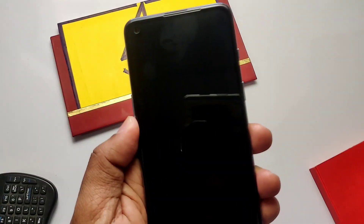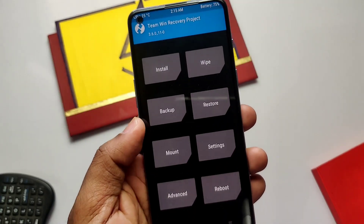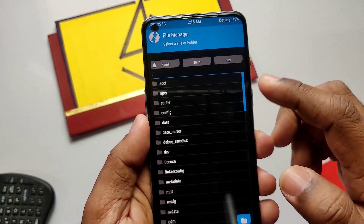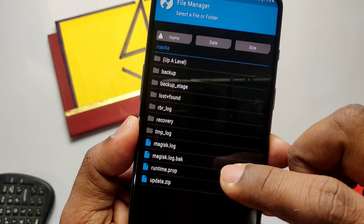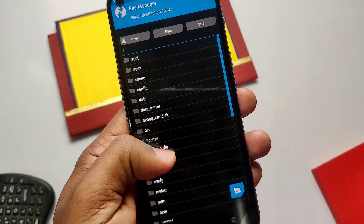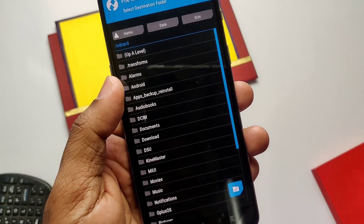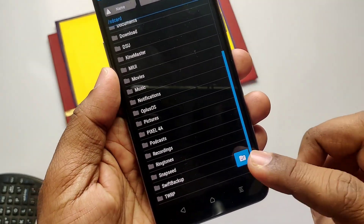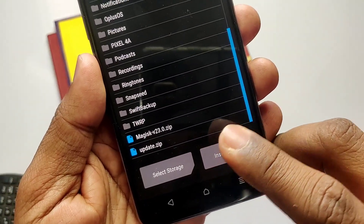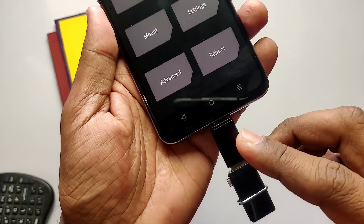If you are rooted, use the Advanced Reboot application and reboot your phone into recovery mode. Now, to locate your A18 update zip, go to Advanced, then select File Manager. In the root directory you will see the cache folder — tap on it, you will find your update zip. Just copy it and paste the update zip into the SD card folder.